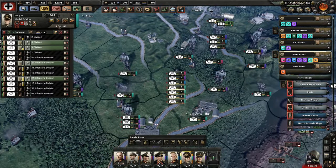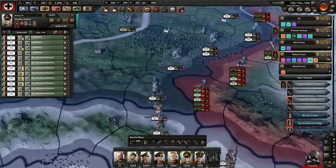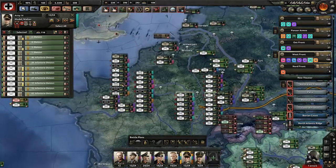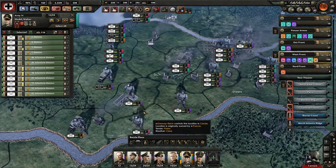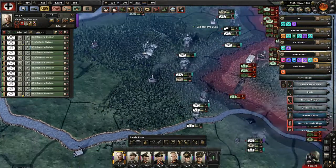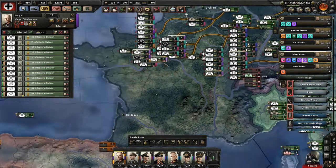The other thing we sort of need to worry about is here - if the garrison level gets too out of whack, too out of alignment with what the Soviets have, they can decide to start being more aggressive, and we don't want that just yet. We don't want to go walk around and take the train - a lot less attrition that way.